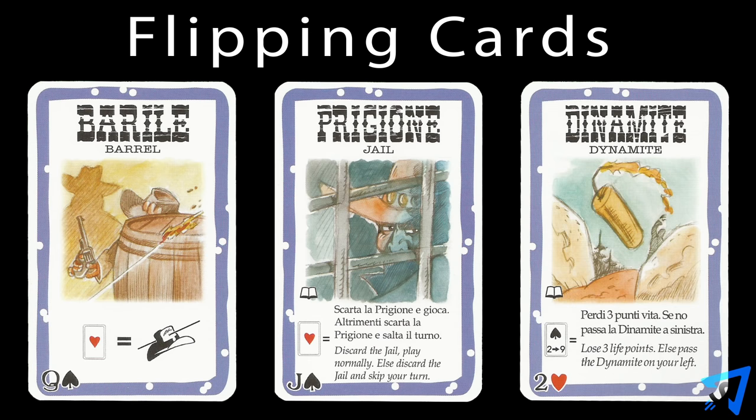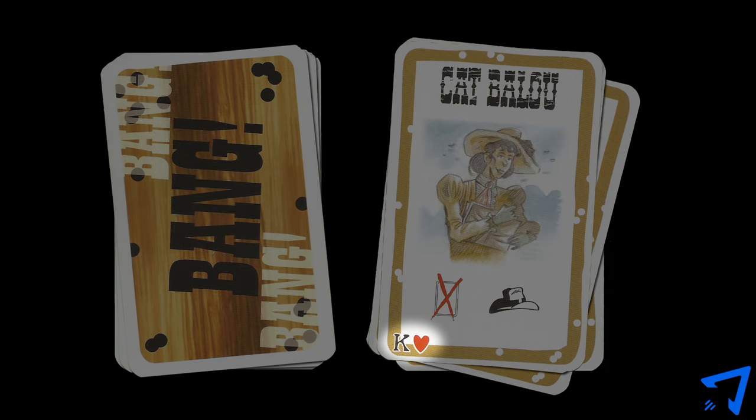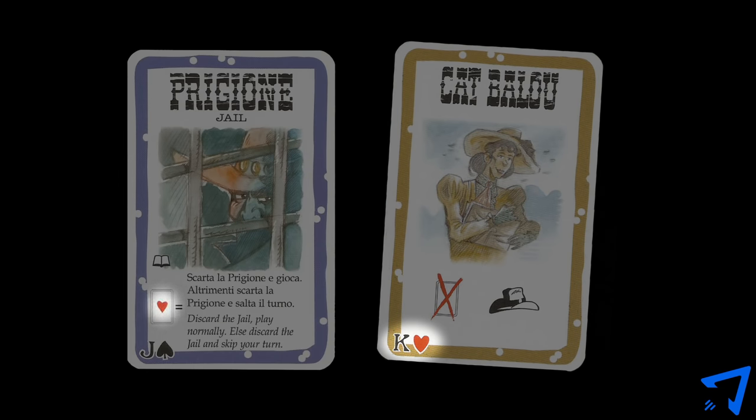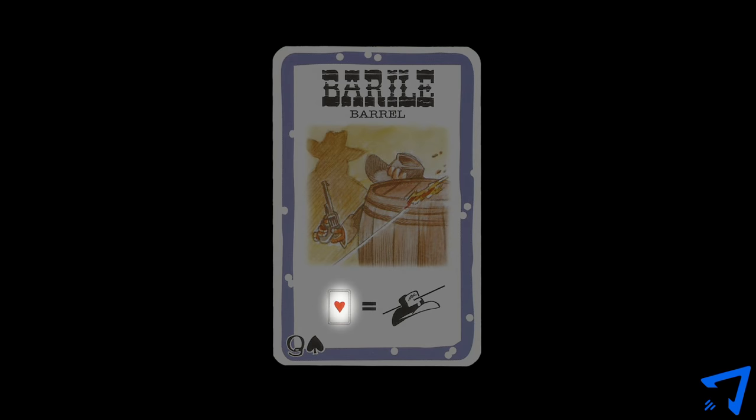There are a few cards worth noting for their special effects. The barrel, jail, and dynamite have an equal symbol, meaning you discard the top card of the draw deck without taking its effect and look at the corner number and suit — if it matches the requirement on your card, it activates; otherwise it doesn't. The barrel triggers whenever a player shoots at you: flip over the top card, and if it matches the suit, it counts as a miss and you don't take damage. If it doesn't match, you may still play a miss card from your hand. Either way, the barrel isn't discarded and helps you each time.